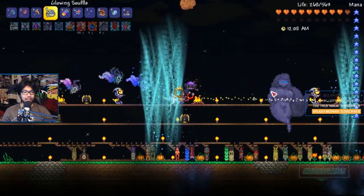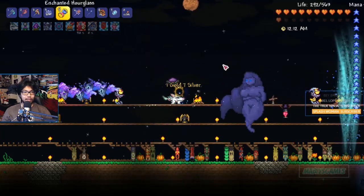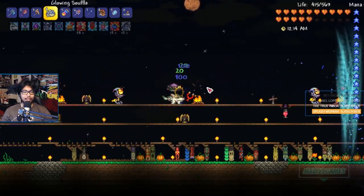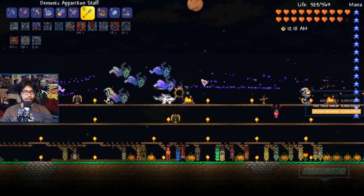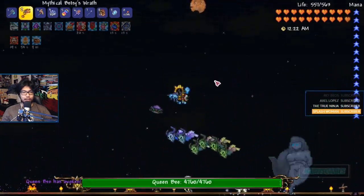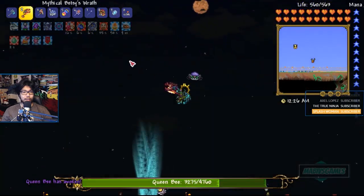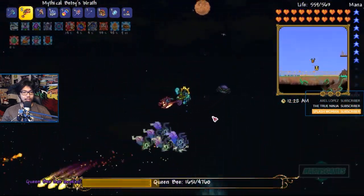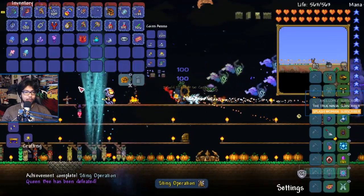We're actually almost dead. I can heal again in a couple seconds. Look at those good heals. And we can heal up there. Go again. It's the Queen Bee! We're out of the jungle so she should be much more dangerous, but at this stage I think we can handle it, no problem.